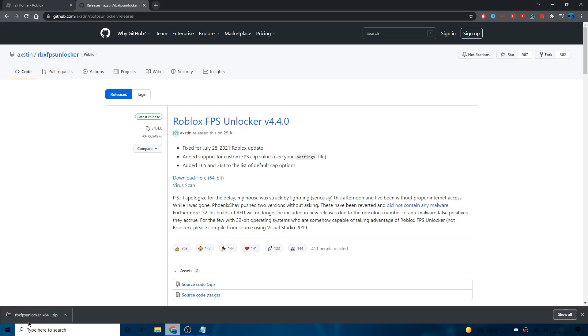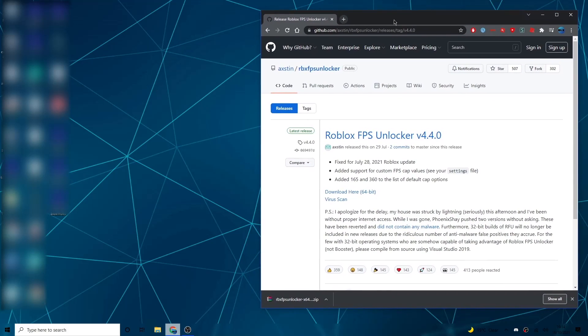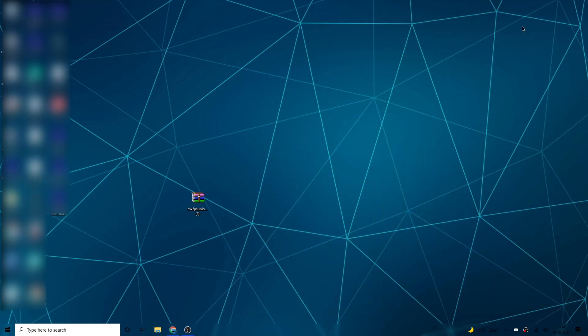If it's still downloading, pause the video and come back when it's done. Once downloaded, put Chrome into windowed mode so you can see your desktop behind it. Minimize any other open apps so you have your desktop background and the browser window visible. Then drag the Roblox FPS unlocker zip file onto your desktop and minimize Chrome.